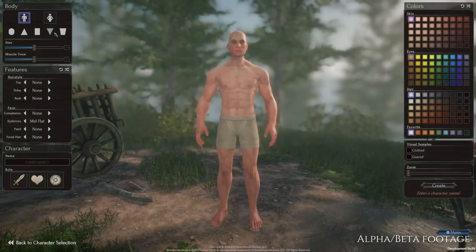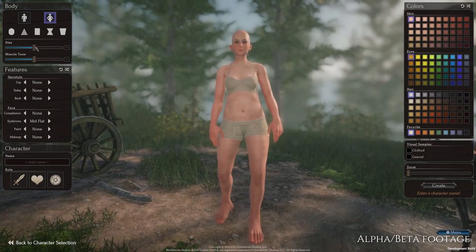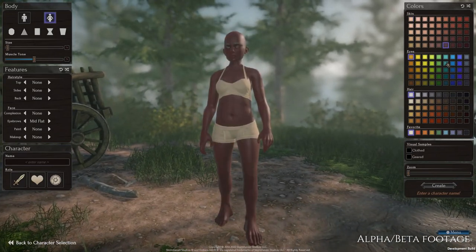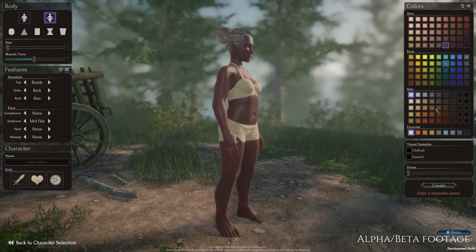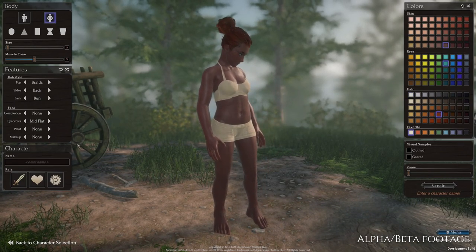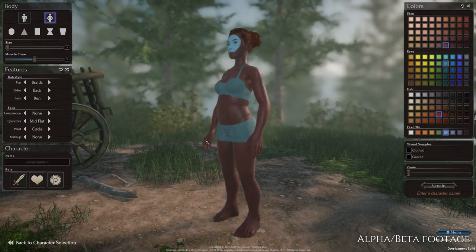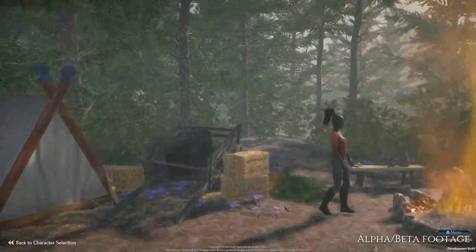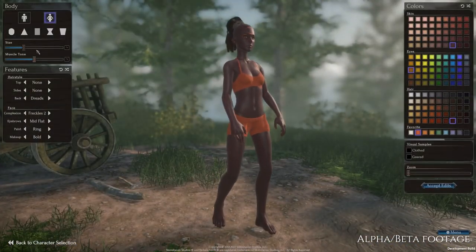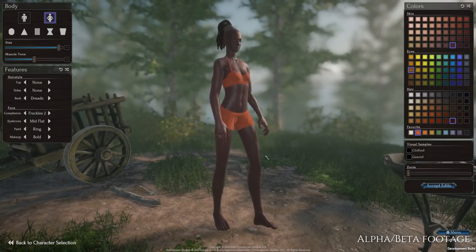First of all, enjoy customizing your character with our character creator. This is a prototype and more improvements and more options will be added in the future, in particular the area of the face which you cannot change at the moment. But you can already select your options and create the character of your dreams, or almost. If you don't like your appearance or want to change, you can come back anytime to the character selection screen and edit your character — and this for free. It doesn't cost you in-game currency or, worse, real life money.